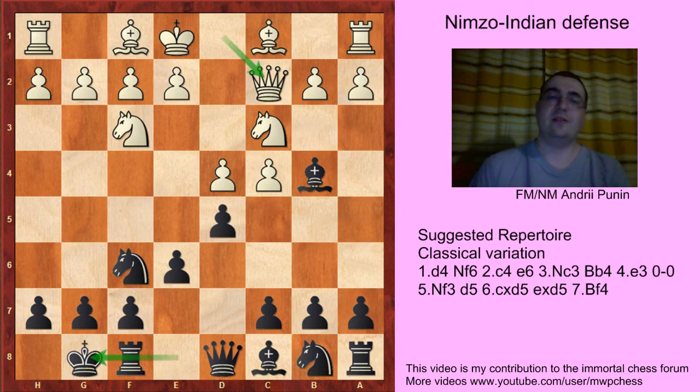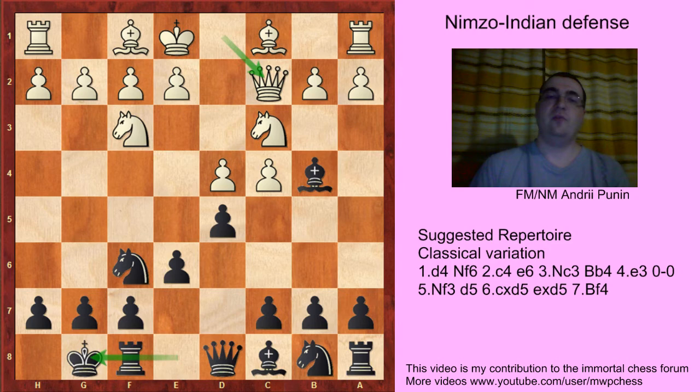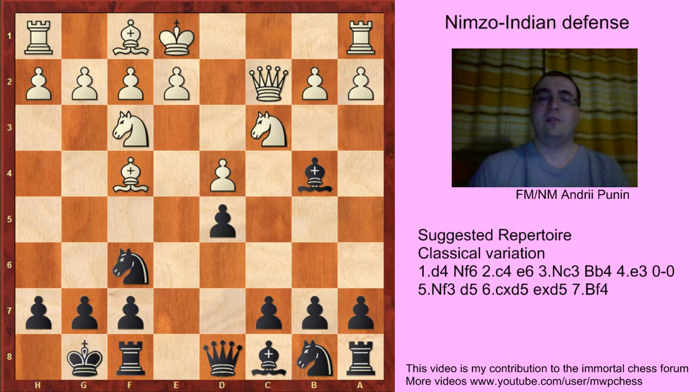Let's sum up: after e3 we play c5, and it's a transposition already covered in the first video of the Rubinstein variation. So really the only move is cxd5 — of course we take with the pawn — and white plays Bg5 or Bf4. This video is about Bf4, it's the recommendation of Jan Gustafsson for Just64.